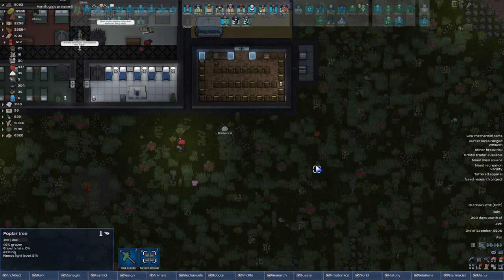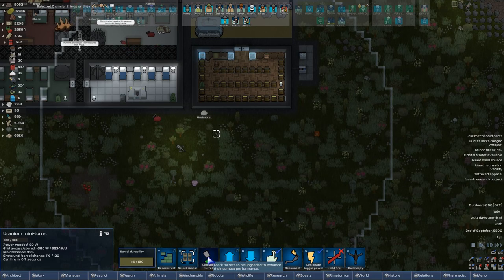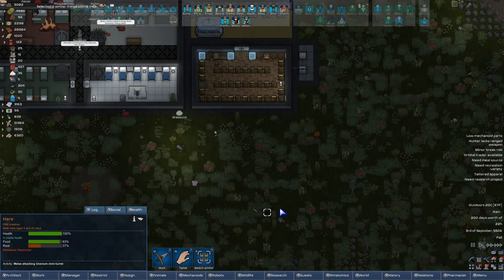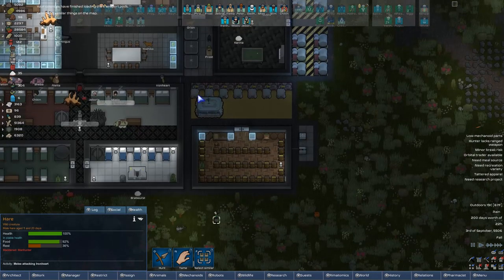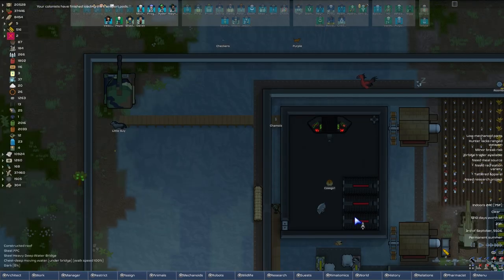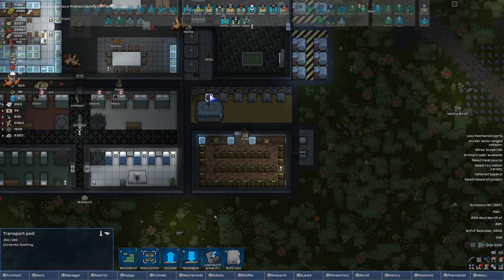I'm happy we have the couple of uranium turrets over here. Have we upgraded any of these? Upgrade all of them, please — as you can see, they could use it. Pod is ready, launch it. Send it to Ragamuffin, please. Thank you.